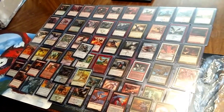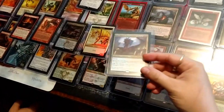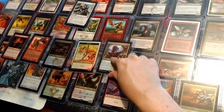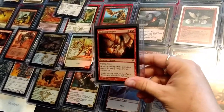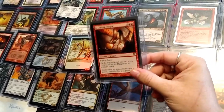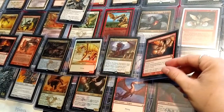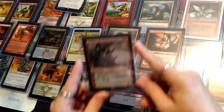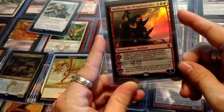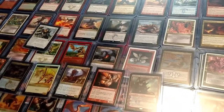They probably made it a 4/4 because all the new ones are 4/4s. Niv-Mizzet, Dracogenius — another incarnation. Archwing Dragon — I loved this set because all of the dragons in all three of the Innistrad sets had the same design: same kind of horns, same kind of glass wings. I thought that was so awesome. And the last card — Sarkhan, Dragonspeaker! Look at him, so pretty, so shiny.